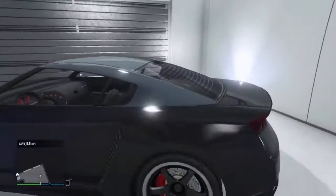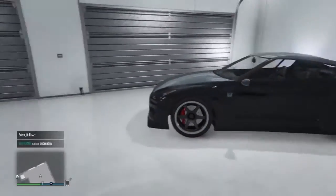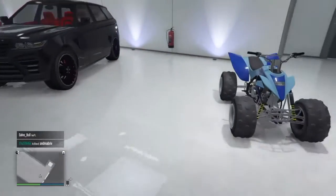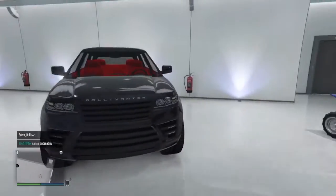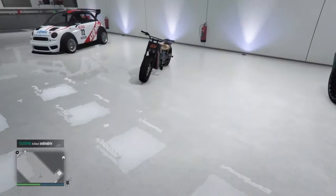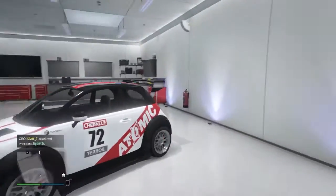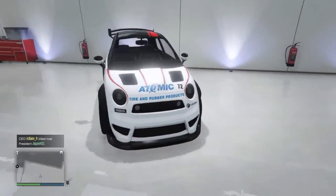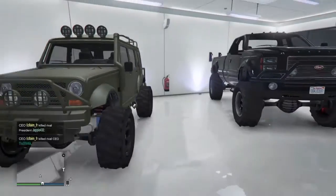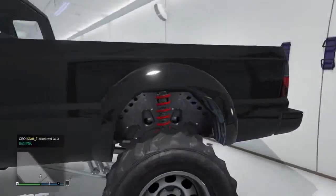I've got my LGRA H8 there which is like a little mini-Nissan GTR. I've got my Nagasaki Blazer quad there. My Range Rover Sport - black one, red interior, black wheels. Got the 69 motorbike, nice bike. Got a race car - like a Fiat 500 kind of race car.